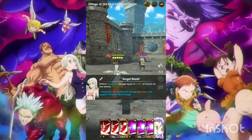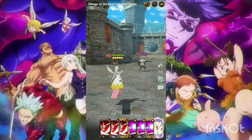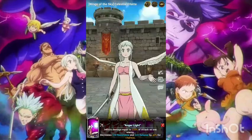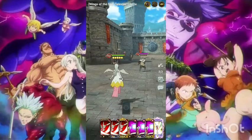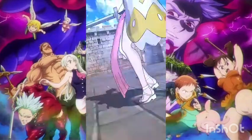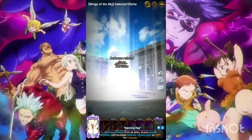I also missed the bottom part — the detonate skill does 20% additional damage per orb in the target's ultimate move gauge. That applies to all levels. The Anger Light is basically Arc but with a different name, and the ultimate is purely a support move — not an attack. The animation for it is pretty nice though.